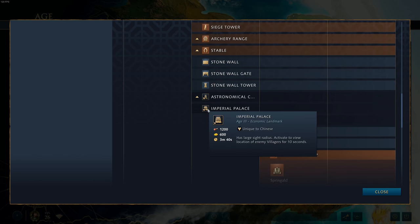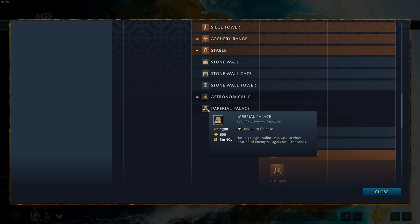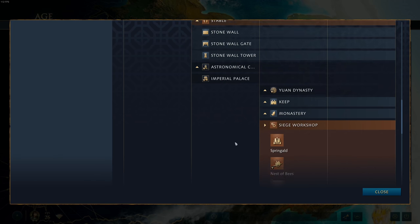The Imperial Palace has a large sight radius and can activate to view the location of enemy villagers for 10 seconds — the Legal Map Hack Landmark. This really plays into a specific style of play. For me, that's the fast castle — I always go Imperial Palace, go straight into lancers, and attack enemy villagers using the Imperial Palace to locate where they are. It's also great on water maps where you don't know if your enemy has expanded to the middle or side islands. A really nice landmark and one of my favorites.